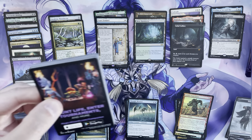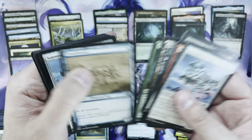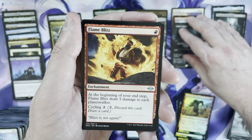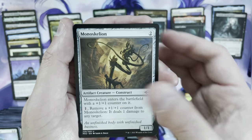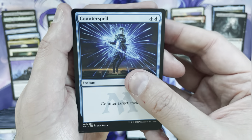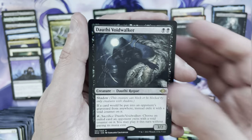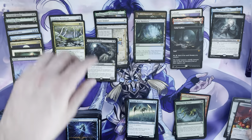With that retro frame Verdant Catacombs, I kind of feel like we should be in line for at least one more fetchland — it wouldn't be shocking if it's Marsh Flats or Scalding Tarn. Barb Spike, Monoskelion, Counterspell — just a dollar uncommon — and the rare is Dauthi Voidwalker, like $11. Let's go! And a Funnel Web Recluse after that. Box is incredible.